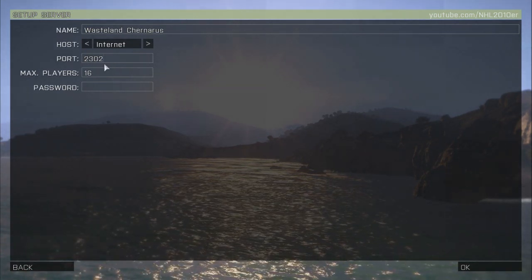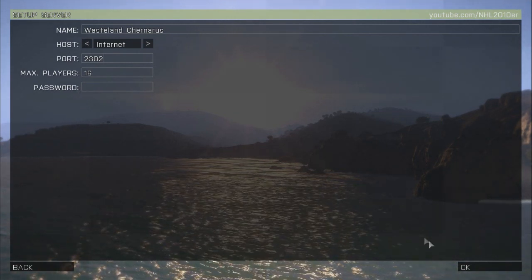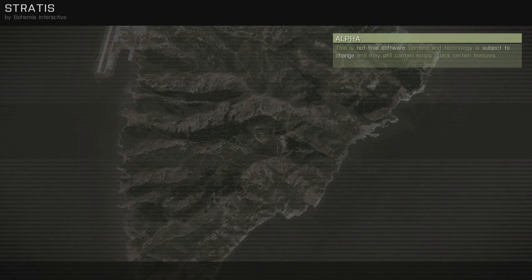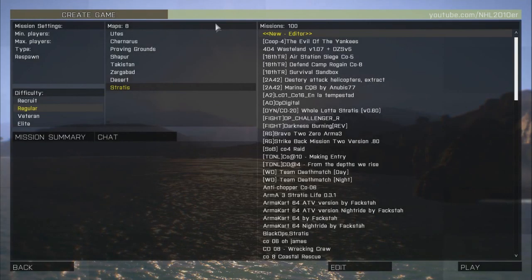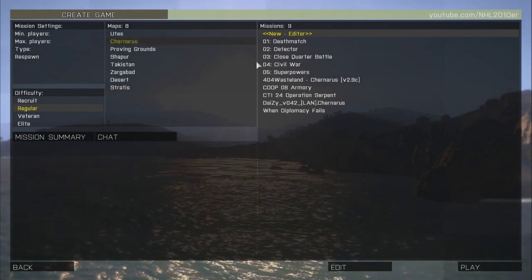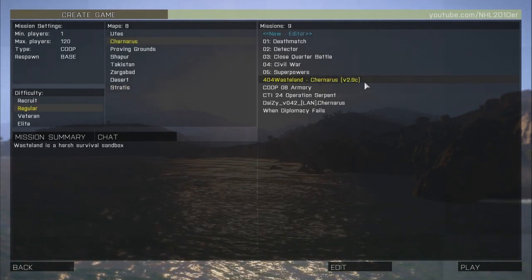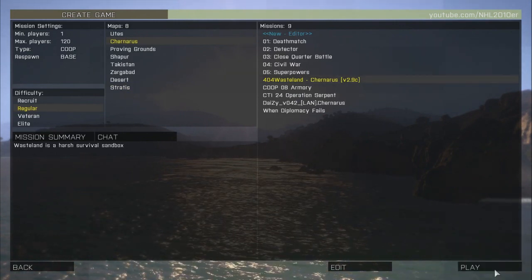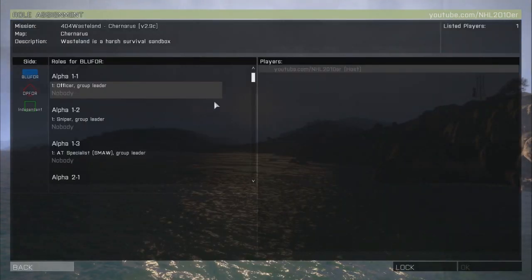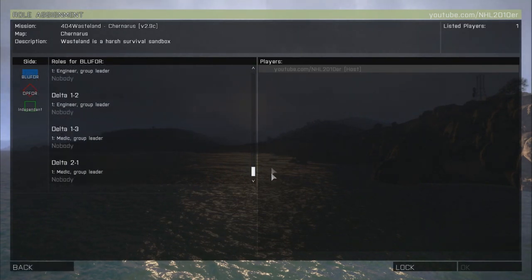There are great tutorials on YouTube and Google for port forwarding. Click OK, go to Janaris, and click on the Wasteland Janaris mission — version 2.9c in this case. Click Play. Blue for, Op For, and Independent are all available with their own respective positions.